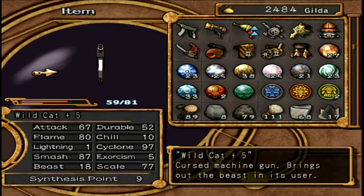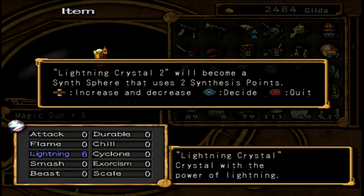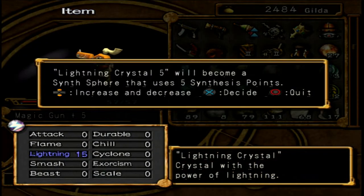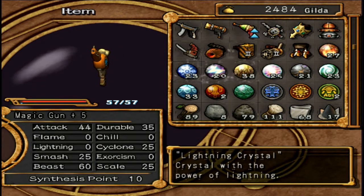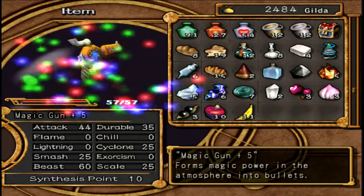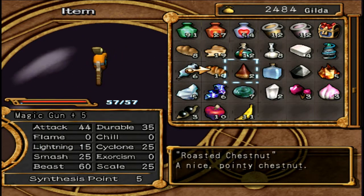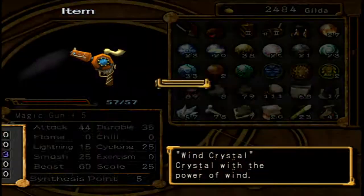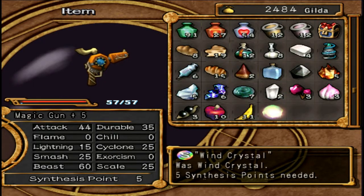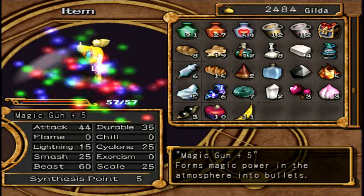Lightning appears to be the main weakness of this weapon, so let's Spectrumise - actually, Spectrumise 5. And then we'll Spectrumise 5 Wind Crystals to it as well. That puts its Cyclone up to a nice round 40.